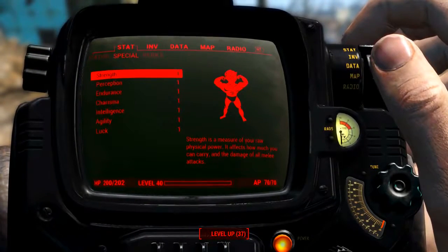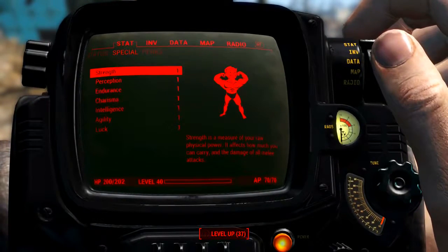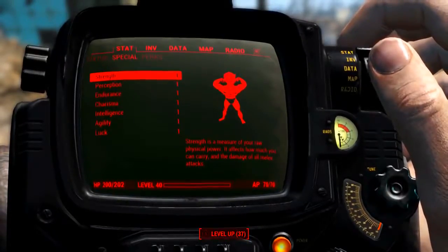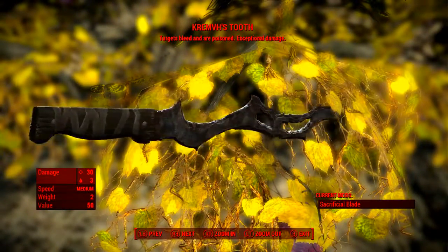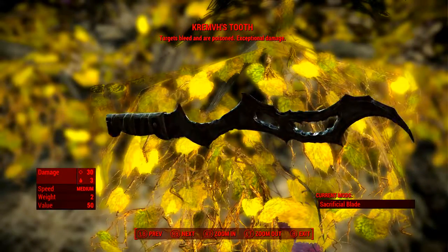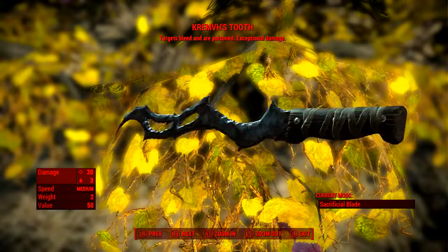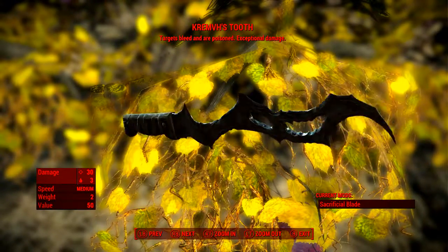I have reduced my character stats to one and have no bobblehead, magazine, or perk effects applied, giving us the absolute minimal base stats of Krem's Tooth. It has a base ballistic damage of 30 and either three poison damage or three bleed damage. Speed is medium, weight is 2 — nice and light — and the value is 50.